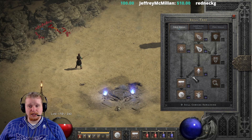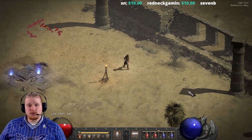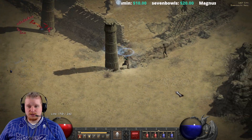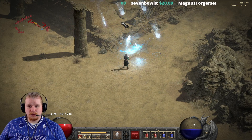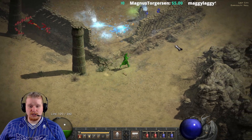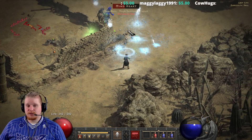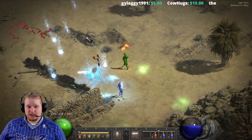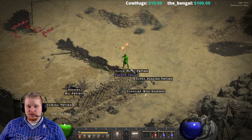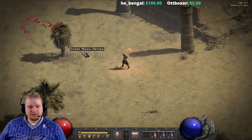Once you get glacial spike running, it works very well in combination with blizzard — you cast blizzard and then shoot glacial spikes at the target, locking them inside the blizzard effect. You can also cast multiple blizzards in the same location since they last four seconds. The real problem with blizzard is that sometimes it just doesn't do any damage because monsters can walk out of the effect. I've also noticed that occasionally a monster standing in just the right place can avoid the damage entirely.